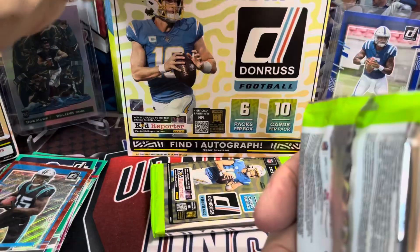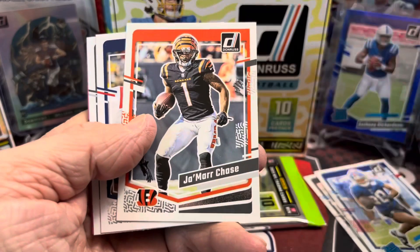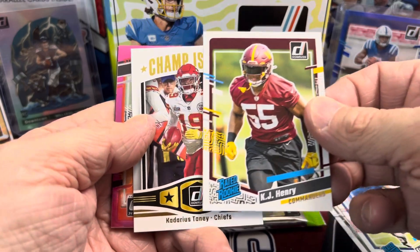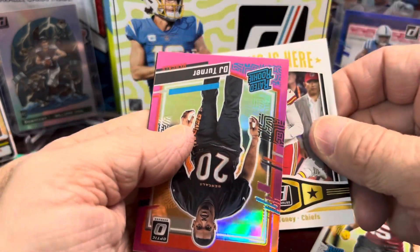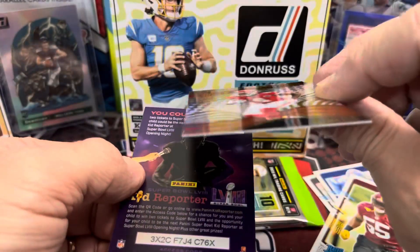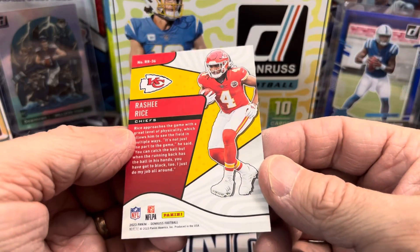We've got two more packs and our box is crooked. Let's get into the last two packs — hopefully we can pull a good parallel, maybe one of those Revolution cards or a Downtown. We have a KJ Henry, and a Champ is here — Carderius Tooney. And we have a DJ Turner as our pink. But we do have a Rasheed Rice Rookie Revolution — he's coming on pretty strong. Just the base one, I believe.